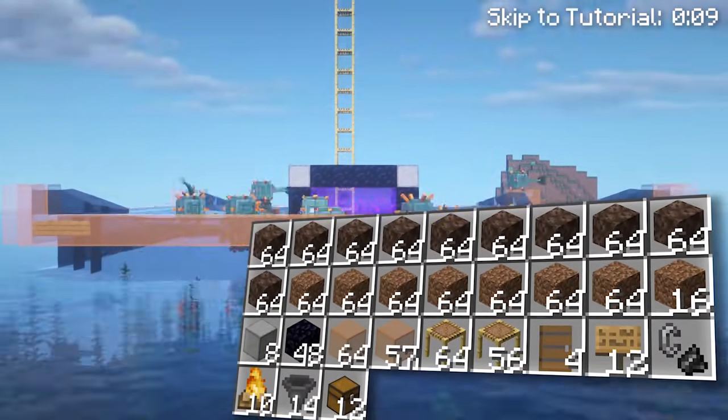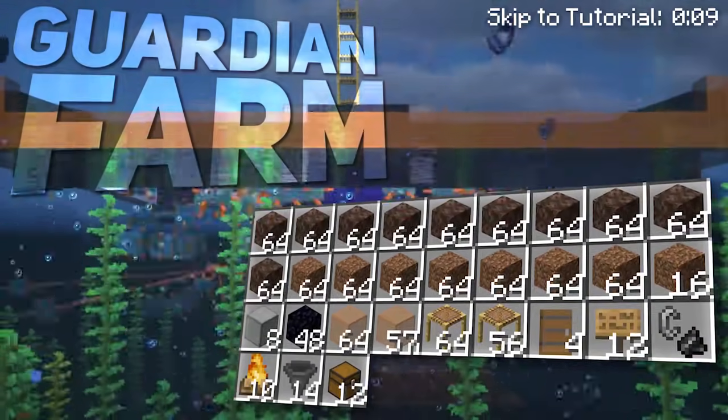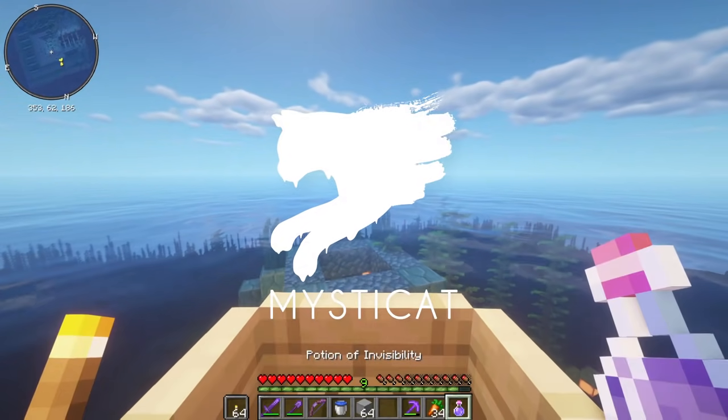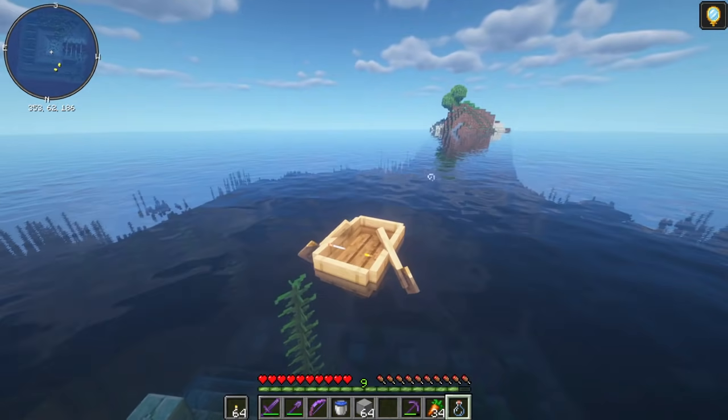Here are all the resources you'll need to build the easiest Minecraft Guardian farm there is. We're going to start by finding a completed ocean monument and drinking some potions of invisibility without armor, because it helps guardians not attack you.